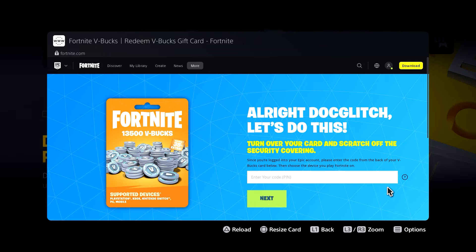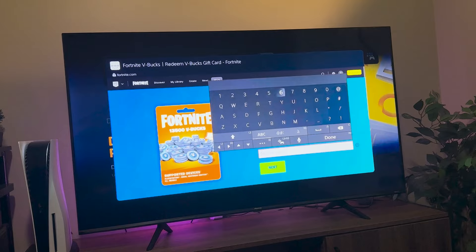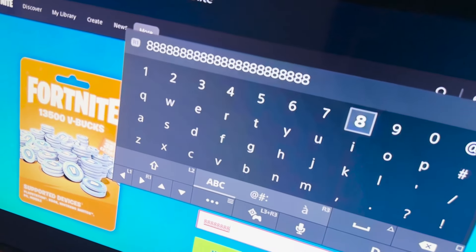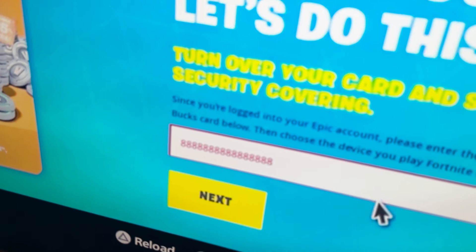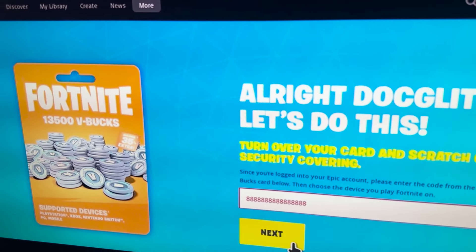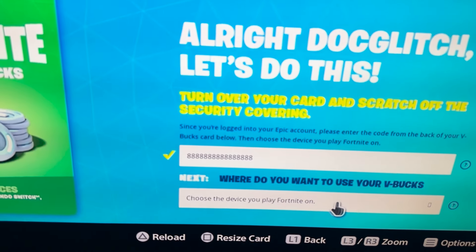Here I'm gonna be typing in my code just so you can see. V-bucks codes are usually 16 digits, and as soon as you type in the right code and hit next, it's gonna give you a checkmark right next to the code, as you guys can see.